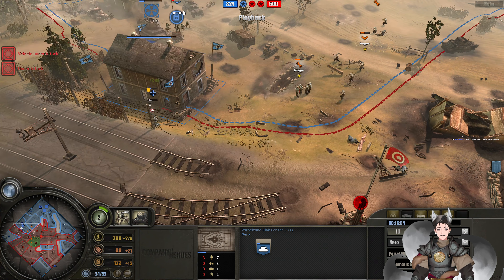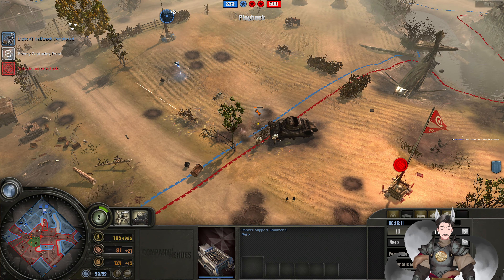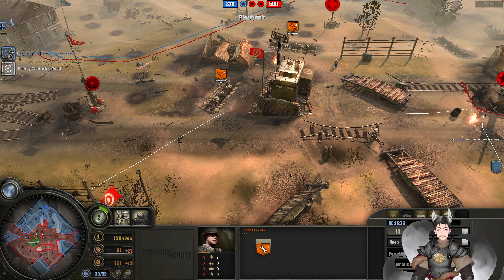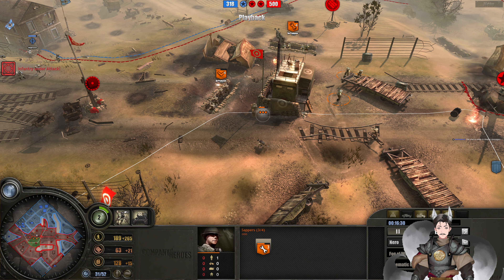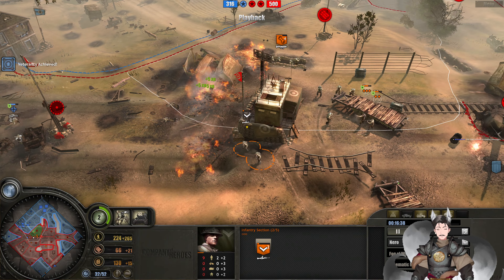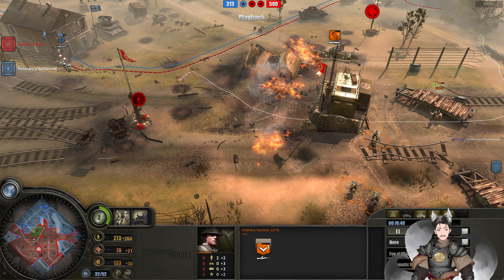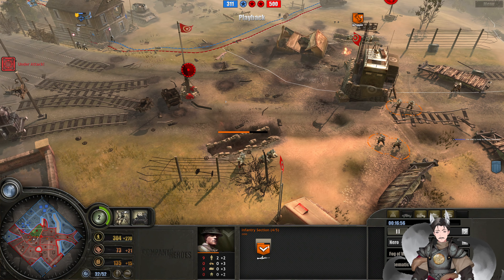The enemy is attacking in force. Captain versus the one, lieutenant versus the two. Another AT half-track lighting on in. Supply lines are broken — we have territory cut off from supply. Sapper's on the field. Nice incendiary mortar. Skulls within the slit trench of course — can't really hit the retreat button. Nice incendiary mortar. The half-track does connect on the slit trench.